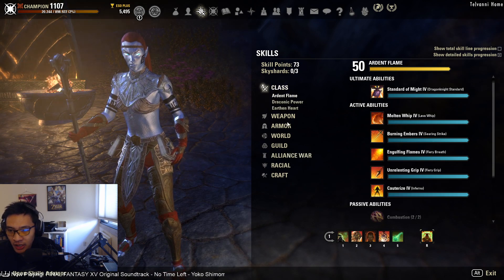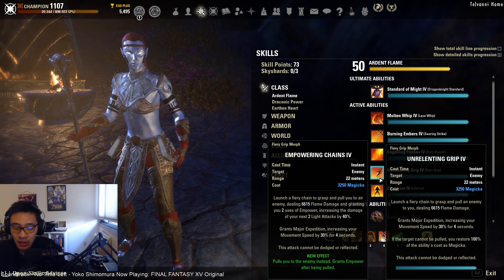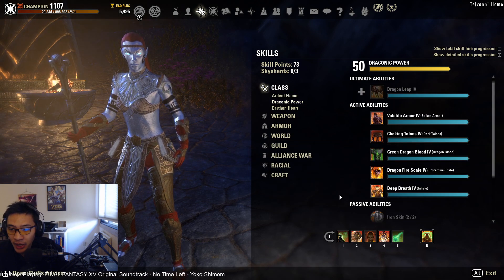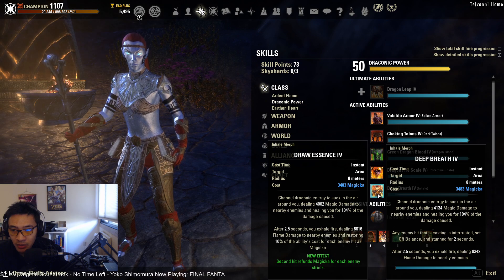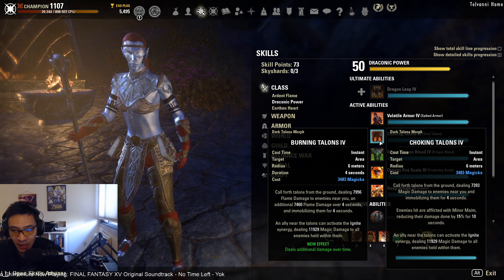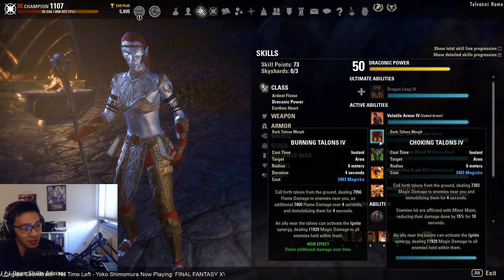In terms of other abilities to have on hand: under the Ardent Flame line, you could argue for Unrelenting Grip to help your tanks pull things in, but it does act as a soft taunt so you risk getting hit. Under the Draconic Power line, if you need an AOE interrupt you'll want Deep Breath. Choking Talons is interesting as one of the few sources of AOE minor maim, but typically your tank will be running this rather than the healer.